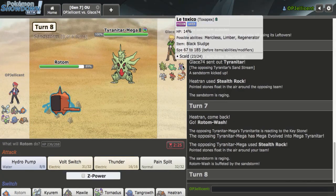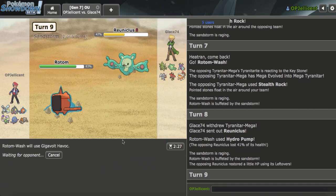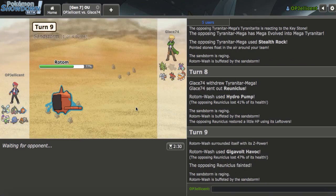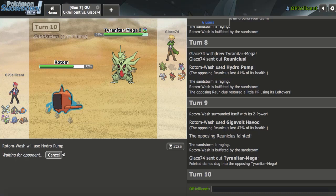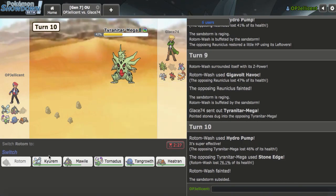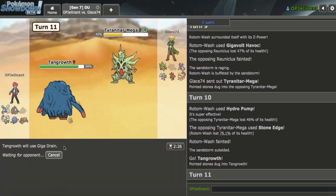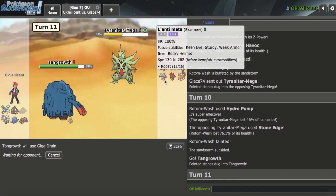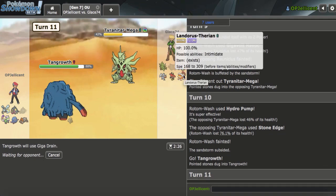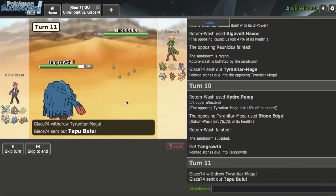Here, what I can do is just Volt Switch out. They probably go Tyranitar or Tapu Bulu — those would be the two plays that make the most sense. Reuniclus comes in with Leftovers — good to know. Let's get up Stealth Rocks and then Taunt it. I do value Rocks a lot. I'll get Rotom this turn. Heatran is way too good in this game, especially with Toxapex being a little bit weakened right now. I really need to pressure this Tyranitar — that's why I stayed in turn one. Mega Rocks on Tyranitar — good to know. Reuniclus is dead. That is very helpful.